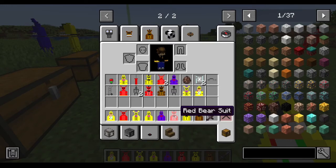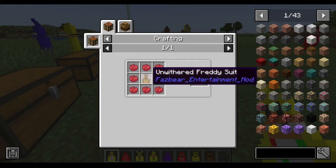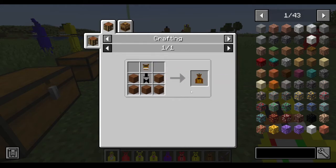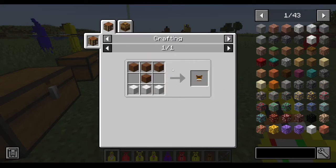Red Bear: you craft the Freddy suit and then surround it in red dye. The Freddy suit itself is crafted with brown wool, a hat and bow tie, and the unwithered Freddy head — which is brown wool and white wool.